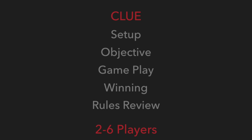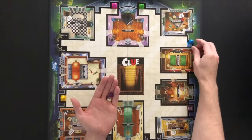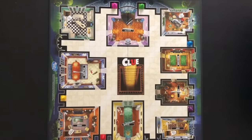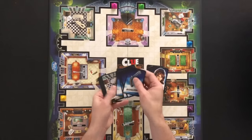The game is played with two to six players. To play you will need the Clue board game. Place each playing piece on its corresponding spot on the board. It does not matter which room the weapon pieces start in. Separate the cards into their own categories: suspects, weapons, and rooms.